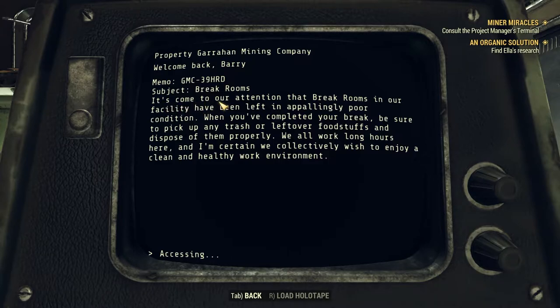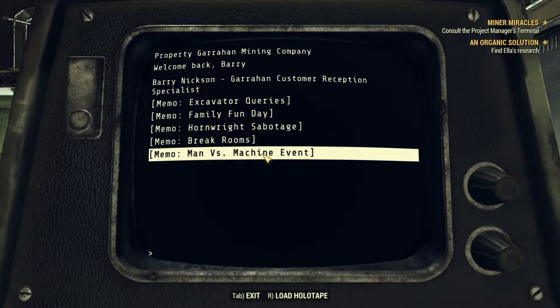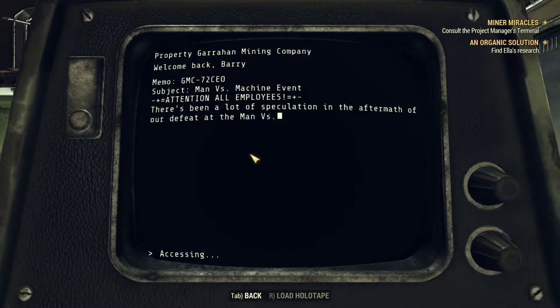It kind of makes sense, because Hornwright was — if you remember — kind of sleazy. Even their executive test was sleazy; you had to bribe and do all kinds of crazy stuff. But anyway, it's come to our attention that break rooms in our facility have been left in appallingly poor condition. When you've completed your break, pick up any trash or leftover foodstuffs and dispose of them properly. We all work long hours and collectively wish to enjoy a clean, healthy work environment.